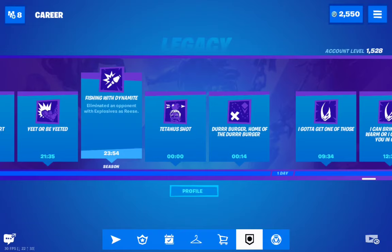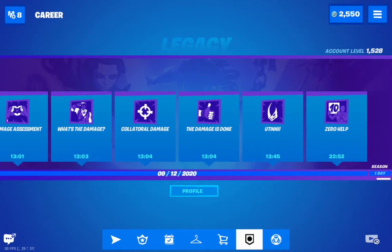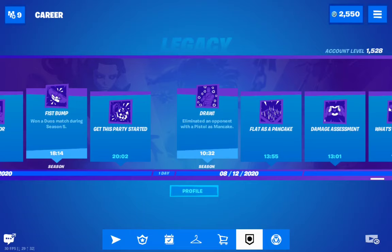'Draw' — eliminate an opponent with a pistol as Mancake. This is also quite easy — you just need to unlock Mancake and then kill a person with a pistol.